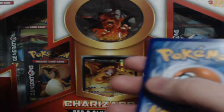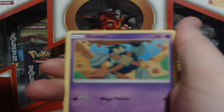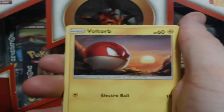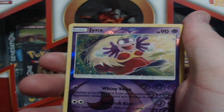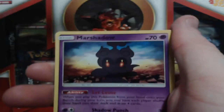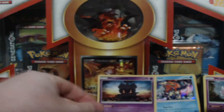Pack number two, guys. Hopefully we get the good stuff. There's the code for you guys — please let me know in the comments what you get. Energy card. Carnivine, Feraligatr, Golett, Voltorb, Croconaw, Scraggy, Torracat, Jynx for the holo reverse holo. And for the last one — boom — Marshadow! That looks pretty cool, that is actually really cool.